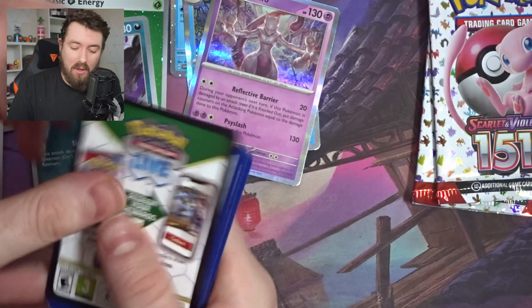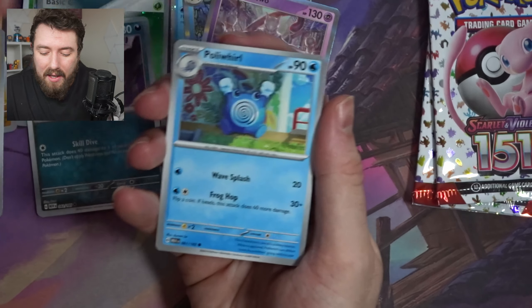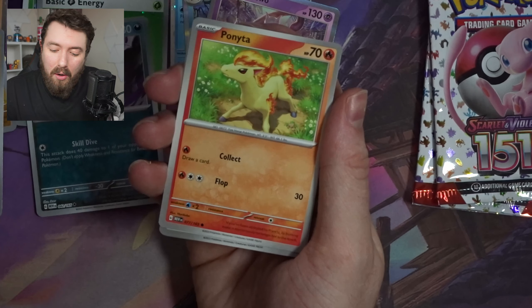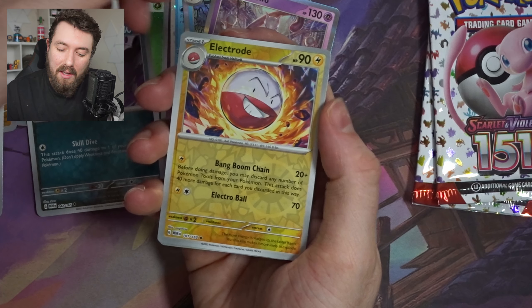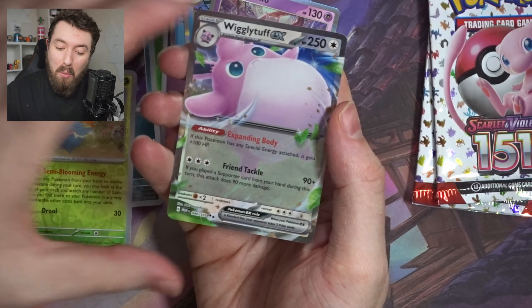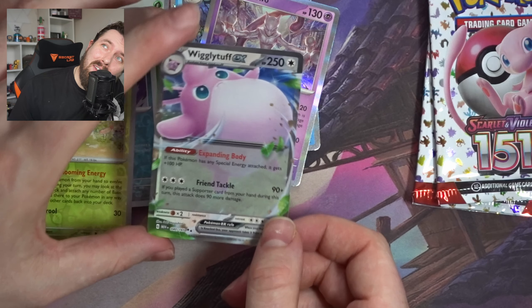Alright, put the rubbish to one side, put the Energy to the front. Basic Energy, non-holo. Wortortle, Kakuna, Poliwag, Ponyta, a Grabber, a Kingler, Energy Search. We've got the Electrode — pretty cool. A Gloom — decent. And a Wigglytuff EX! Let's go! Check that out! Nice Wigglytuff EX there.